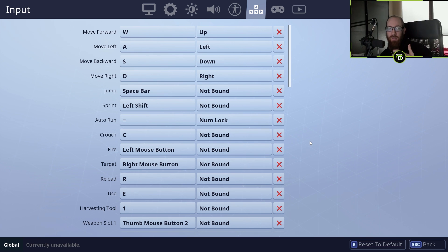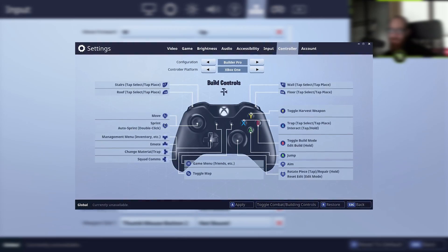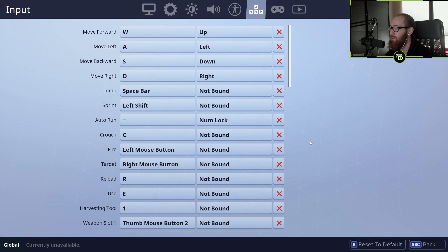Now, if you're playing on console — if you're playing on Xbox or PS4 — do what's comfortable, but they did add in a few different controller configurations. I would try Builder Pro. I've heard people that play console say Builder Pro is probably the way to go. So switch on over to that, even if you've been using something else for a long time. It's going to take a little bit to get used to, but in the long run it's going to make you better. Builder Pro if you're on console.